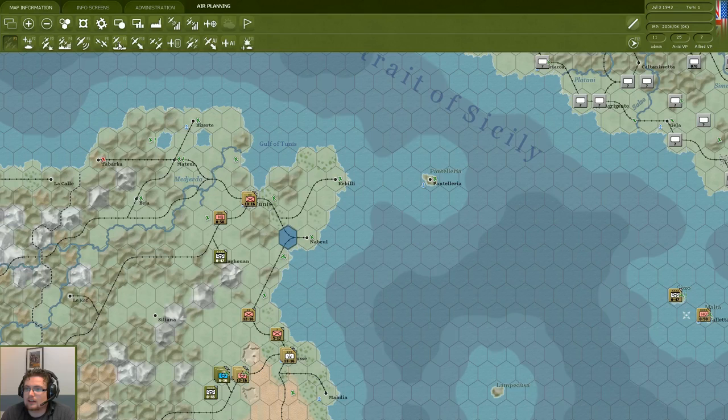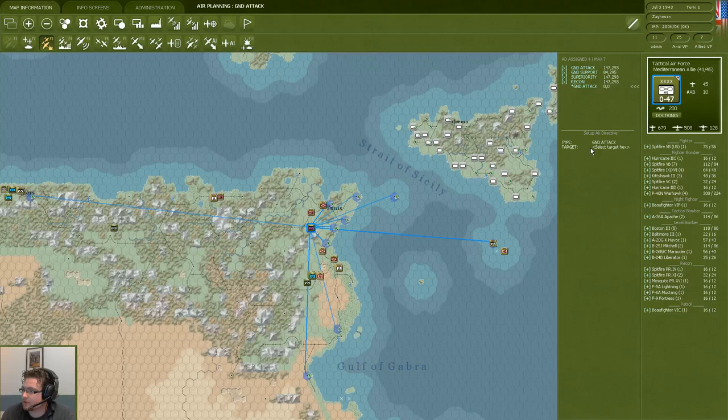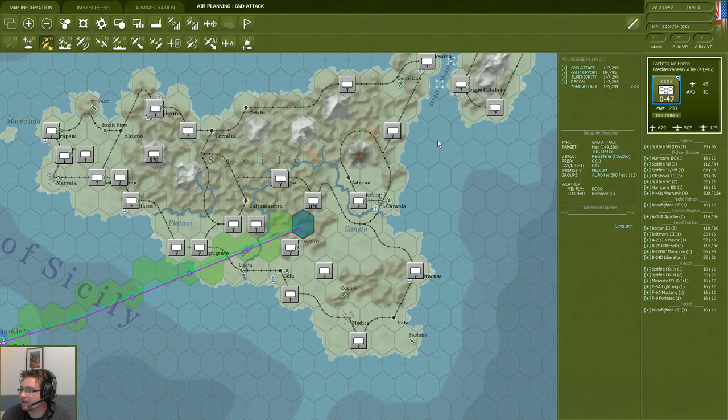Here we see a number of different filters — we can click on these and, for example, set the ground attack mode. We can see our different air commands: our troop carrier command, our coastal air force which does naval interdiction by default. We could select our tactical air force and here we can set different missions, select our own targets, select the ground attack, select the target hex, and create a mission immediately. Now we have created a mission for this specific air group ourselves, using the air directive AI screen as a basis.